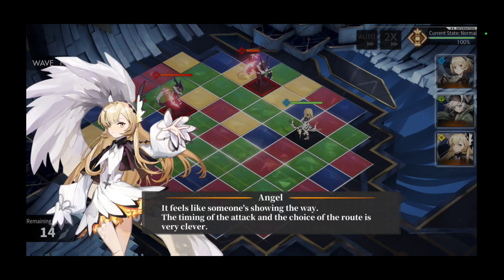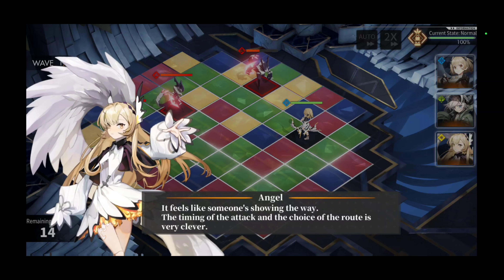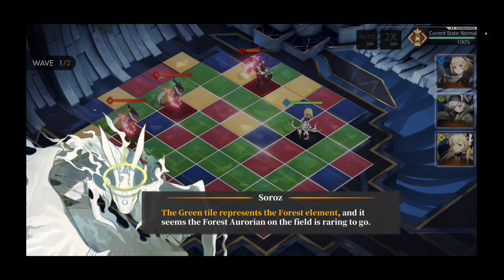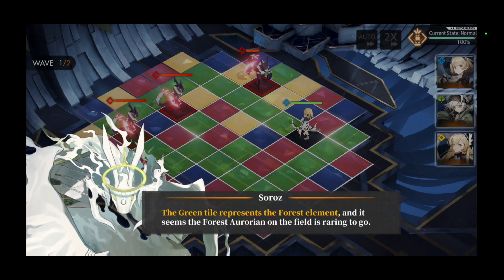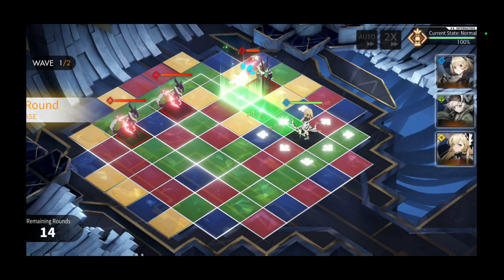Feels like someone's showing the way. Timing the attack and the choice of route is very clever. Green tile represents forest path and it seems the forest Aurorian on the field is raring to go — so let's go, what are we waiting on, let's go baby!